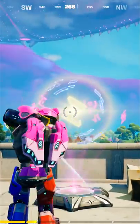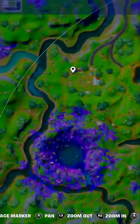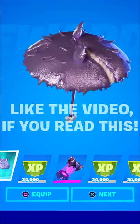Use an alien hologram pad at Weeping Woods or the Green Steel Bridge, open a Cosmic Chest twice, and use an alien hologram pad at Risky Reels or the Sheriff's Office, unlocking new XP as well as this free glider.